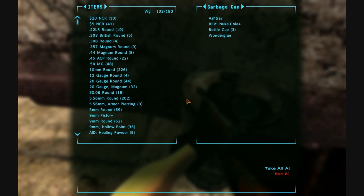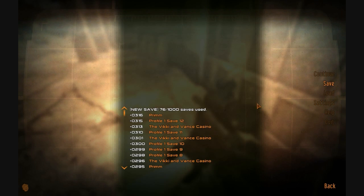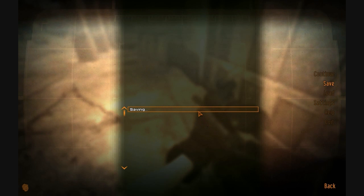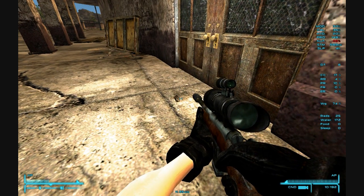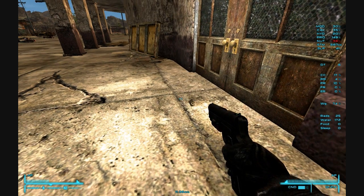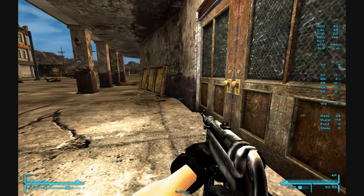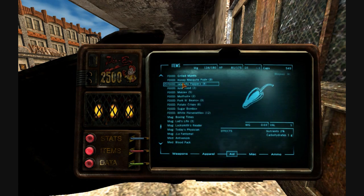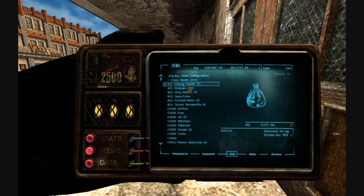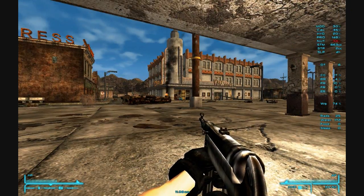Garbage can, garbage can. We'll take the Nuka Cola, the Bottle Cap, and the Wonder Glue. Let's save it, and then we'll step inside. We don't need a hunting rifle for indoors, don't need a pistol — I think we'll use this machine gun. Let's use a Stimpak too. We need to heal up just a little bit. We're going to start going through Stimpaks rather quickly at this rate.